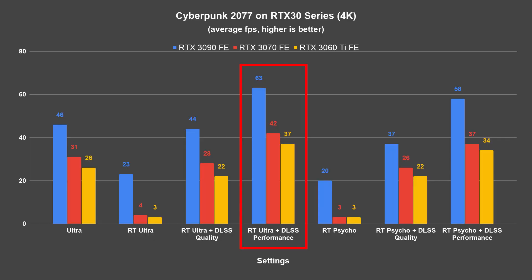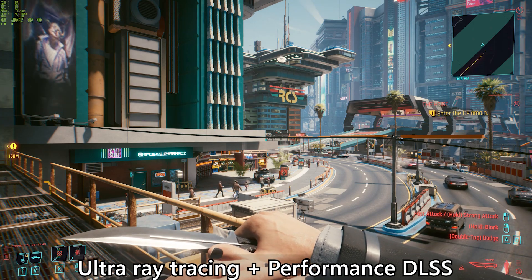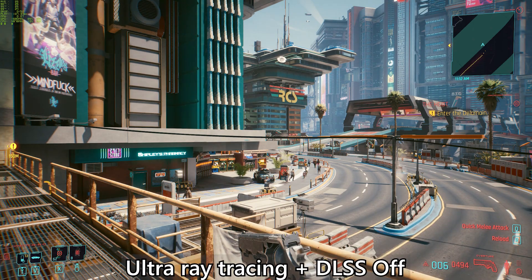Switching to DLSS performance mode, the RTX 3090 is actually performing very well with an average of 60 fps and above. This is the setting NVIDIA used in one of their benchmarks as recommended settings for Cyberpunk 2077. While you might lose a little bit on graphics quality in performance mode, it's pretty much negligible — with DLSS performance mode you will barely notice any graphics reduction when you're in an intense fight or chase.